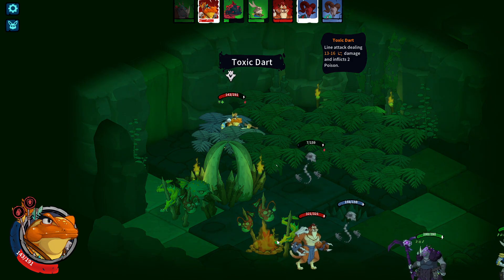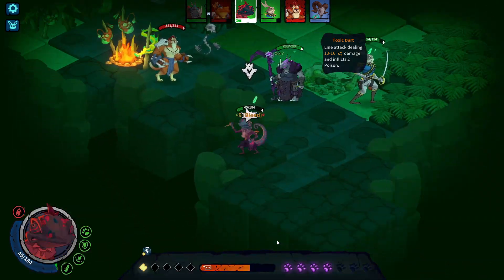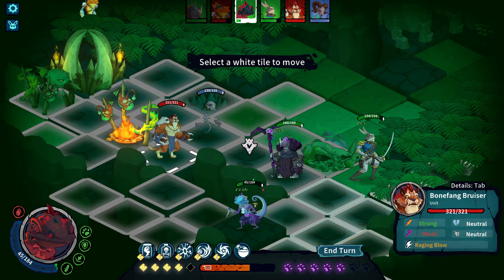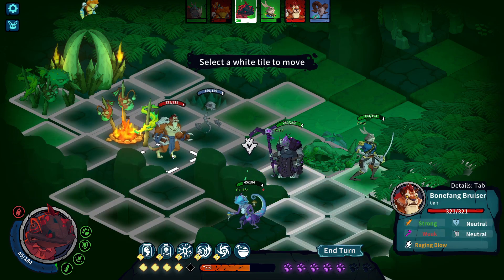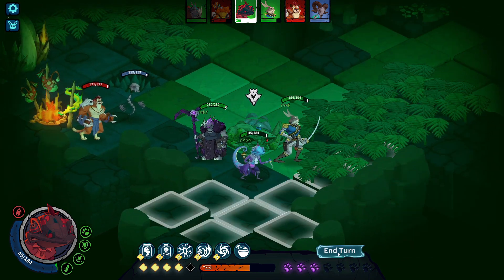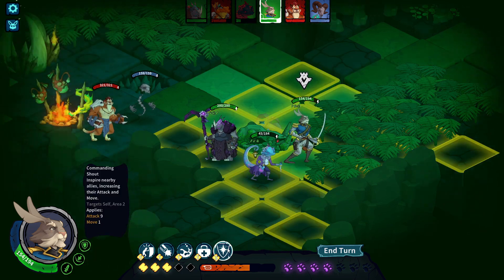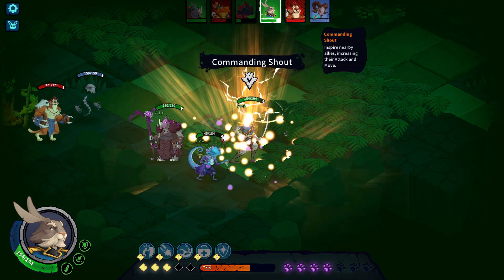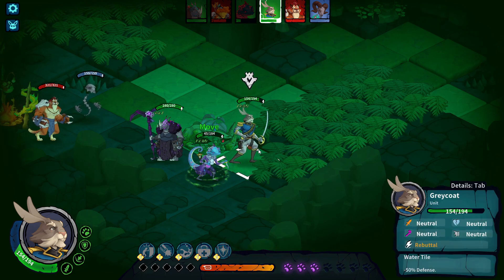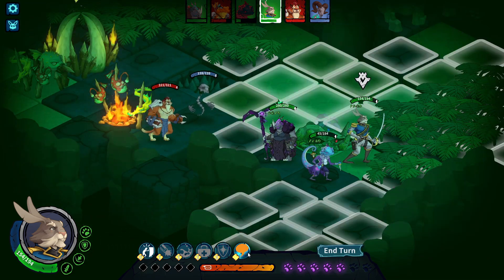As for the world, there are some interesting things, but it's not pushed, and it's simply the minimum to serve the story. There are four different maps with different biomes: desert, jungle, corruption, and technology. Depending on the biome you're in, the combat maps will be different as well. The setting of the game could be interesting, but it's really minimalistic in my opinion. The world didn't convince me at all.